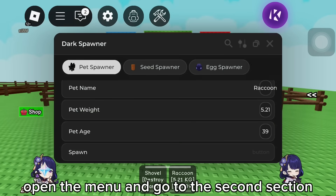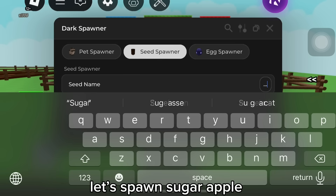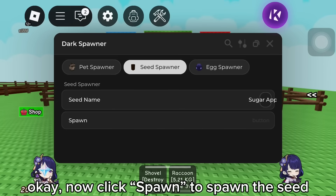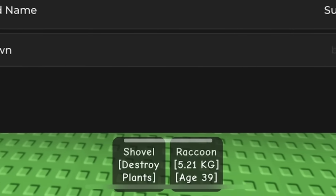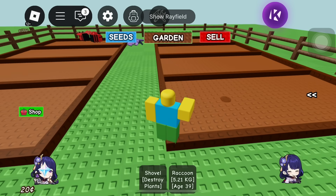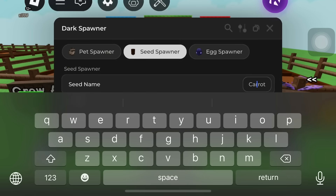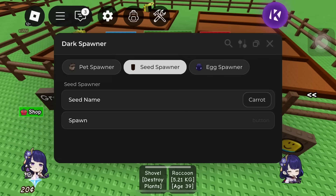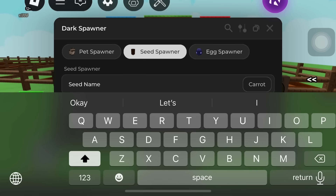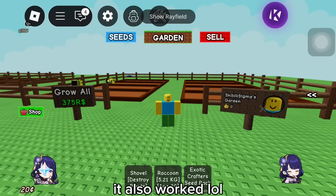Let's go to the next part: seed spawner. Open the menu and go to the second section. Then type the seed's name in the first line. I'll spawn the new seed in the new update of Grow a Garden. Let's spawn sugar apple. Now click spawn to spawn the seed. Oh my god! Here we go. Let's plant it to see how it looks. I'll spawn more to test the script. It also worked!